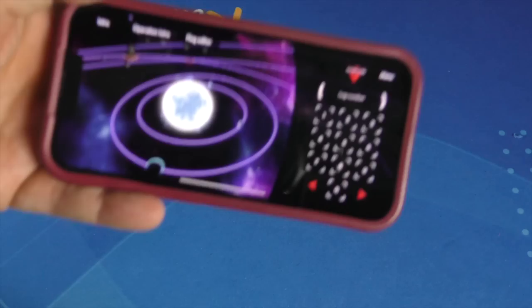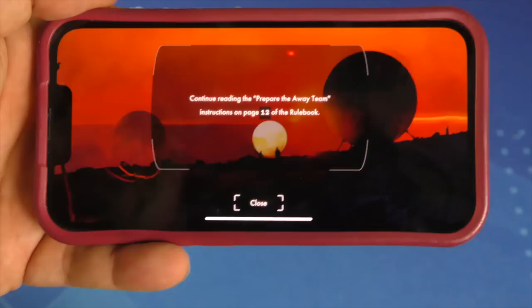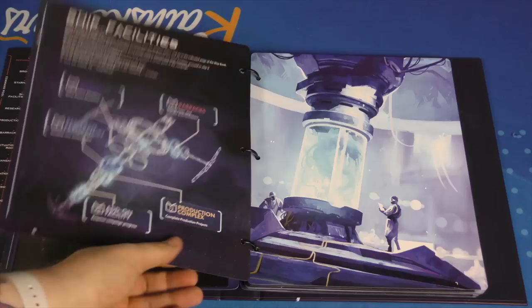On the app, you say you're going to listen to a specific log, and you have the text but it also has voice acting. Sometimes it will tell you to do something different and walk you through it. This game comes with a tutorial that walks you through the entire first mission, almost exactly as to what to do.